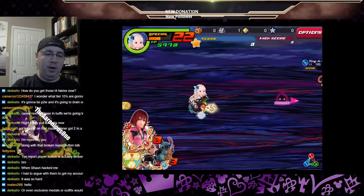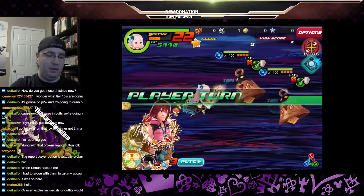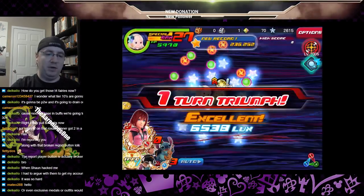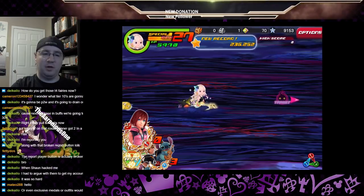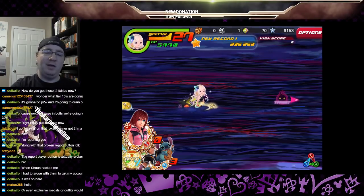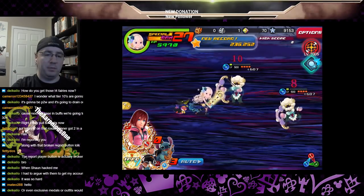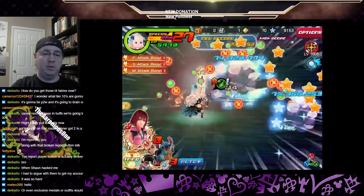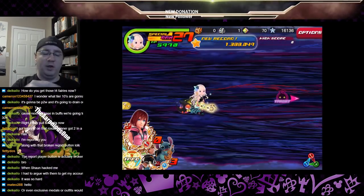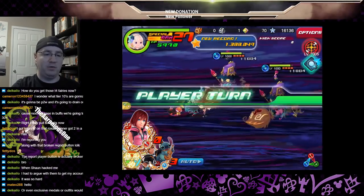I'm going to go the magic route for two reasons. My main damage dealer is a Sora and Stitch, so it'll be neutral damage. And they tend to have enemies in here that we can utilize to regen health and get a higher score. So we'll find out. We can test more than one of these in this one as well.